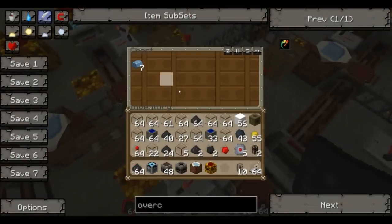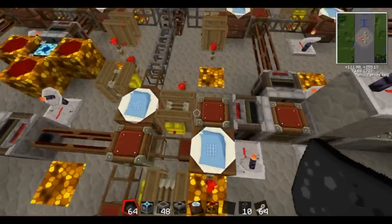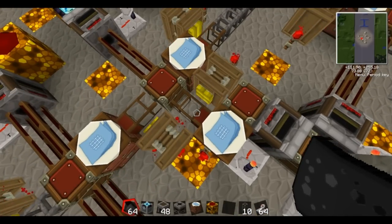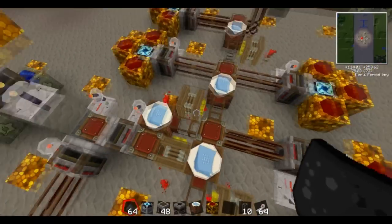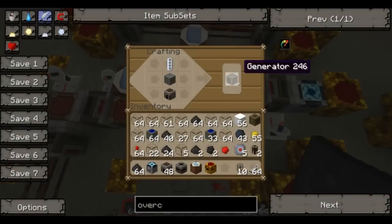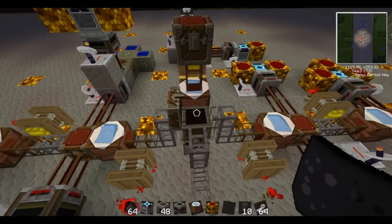It then goes into the buffer chest and gets used to make the machine block. The crafting table works in any direction relative to the chest. It then gets removed by the BuildCraft pipe into another buffer chest and then it makes your generator — which is your furnace, your machine block, and your rechargeable battery. The generator gets moved out by BuildCraft pipe and into our final crafting chest.